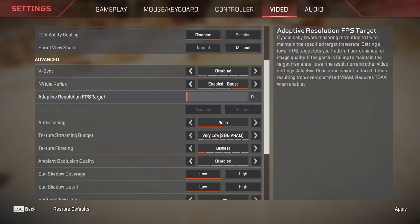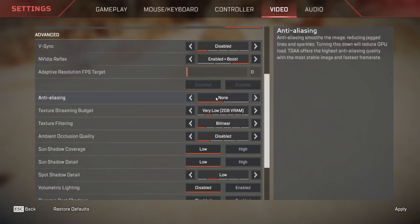Adaptive resolution FPS target is set to zero. Adaptive super cycling is not used. Anti-aliasing is turned off — you can turn it on if you want smoother edges, but I have it off. Texture streaming budget is at very low. Setting it to none makes your game look very poor and you can't detect enemies. Use the least amount: very low. You can use low or medium depending on how good your GPU is. There is actually no reason to use high, very high, or insane — this will increase the load on your CPU and affect performance.